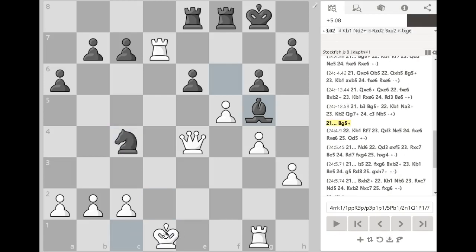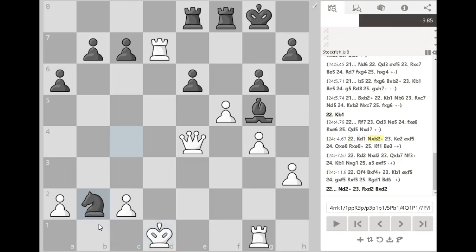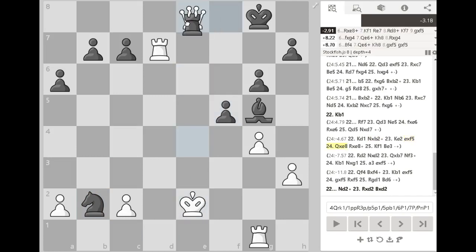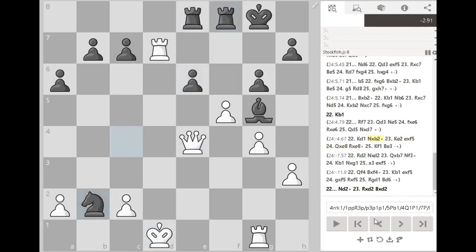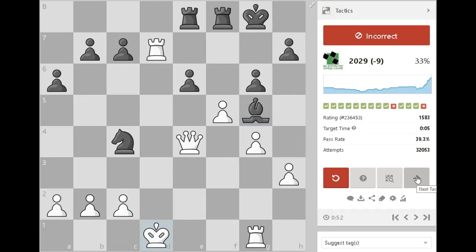But why is this move no good? There's an interesting line. Let's have a look - check. Why can't I go here now? That is sneaky - because he's got this little attack here. I didn't notice that counterplay. That is a really good move. So after this, I've got to capture the rook, and black is just ahead here now. That's quite a cool puzzle, actually. That's just looking at the importance of spotting counter threats.